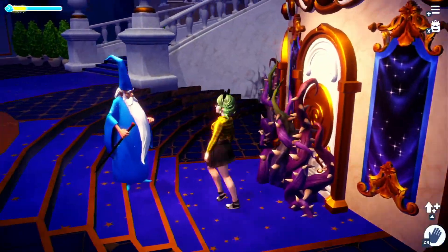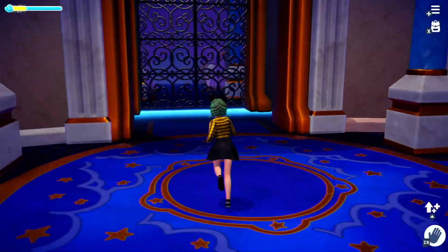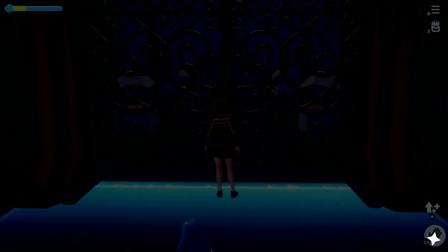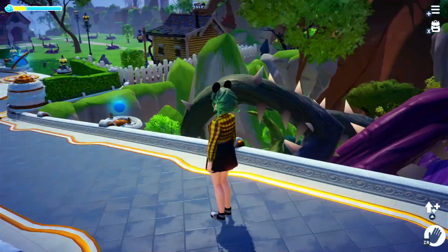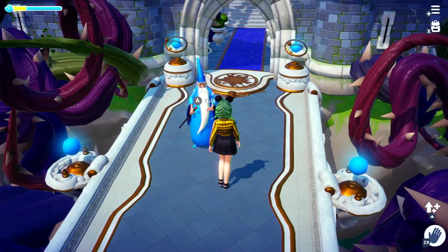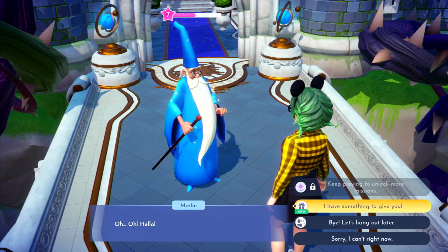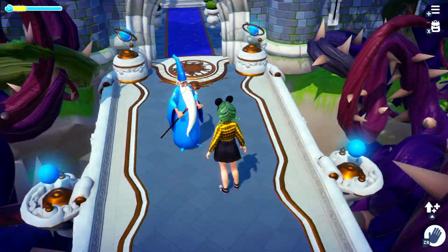And then the other thing is how do you get your level three or level four friend up to level five? The fastest way in my experience is obviously the favorite gifts, which I have a video on that in my Dreamlight Valley guides playlist. But also there's a daily conversation option — that would be when you talk to them. I already did it with Merlin today, but right above the 'I have something to give you' there'll be an option to have a conversation with them.